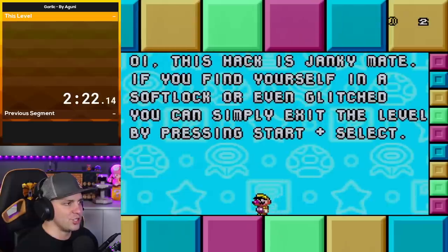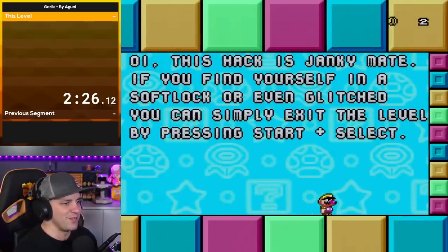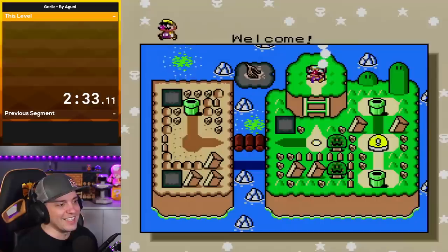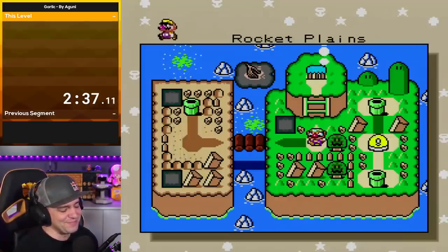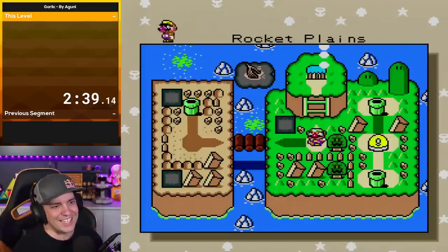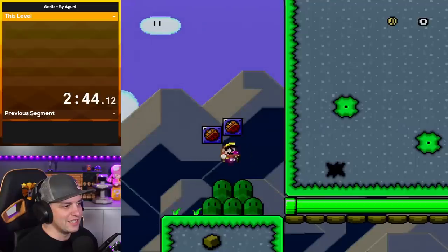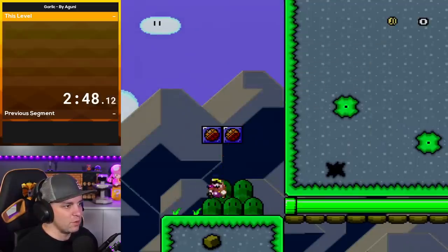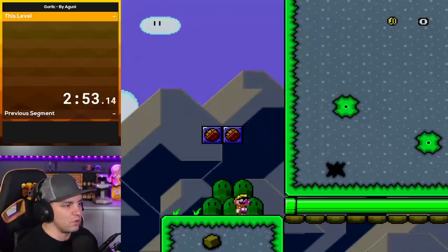That's interesting. Boy, this hack is janking me. If you find yourself in a softlock or glitch, you can simply exit the level by pressing start+select. At least he knows the hack's kind of janky. I don't really get the 100 coin thing. Point of advice: don't try to spin jump while going at max speed — it won't work. Press B too early and you won't get a lot of height. Too late, you won't jump.